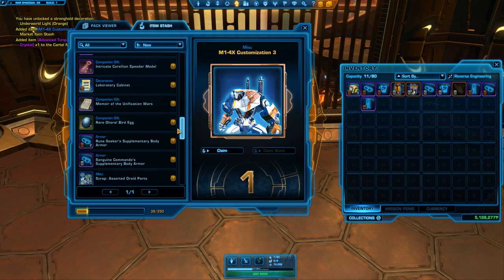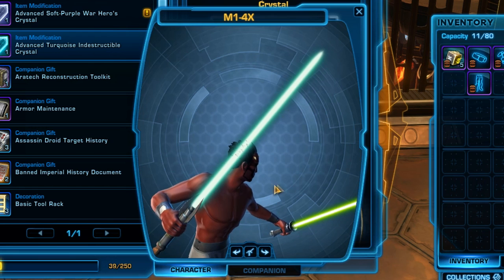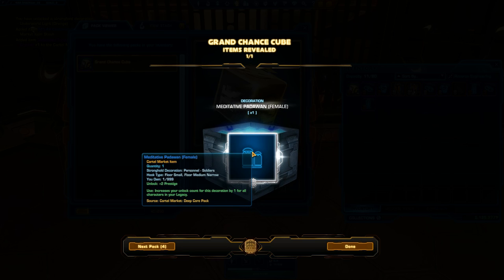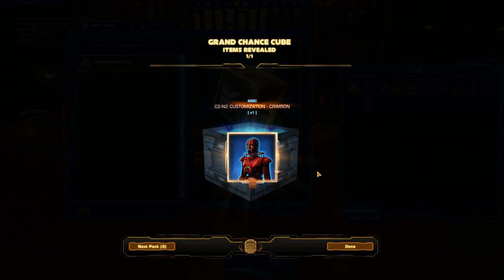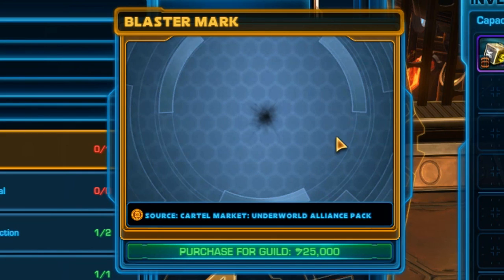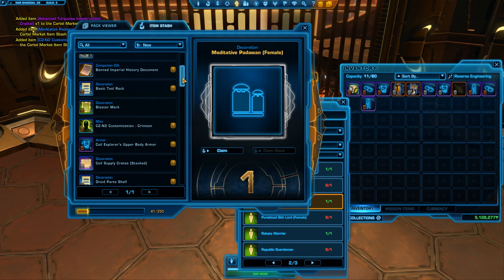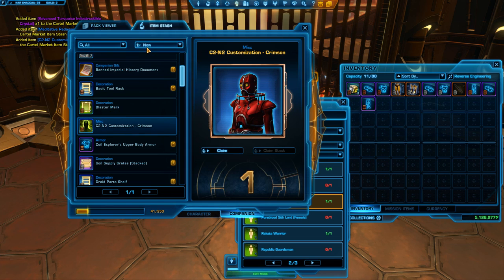Advanced Turquoise Indestructible Crystal - that looks like a nice colour! A greenish sort of bluish, more green than blue. Maybe I could put that somewhere. Opening the next cube - please give me something that blows my mind. A Meditative Padawan - already got one of those. C2N2 Customization Crimson. The Blaster Mark is basically that - nothing exciting. The Meditative Padawan - that again, nothing too exciting. C2N2 Customization - the game's put it in alphabetical order, thanks game!